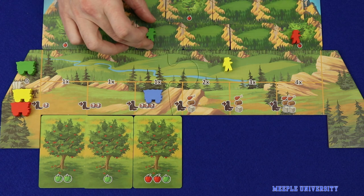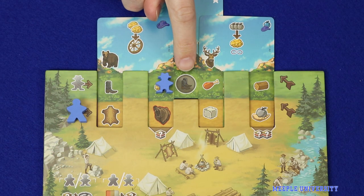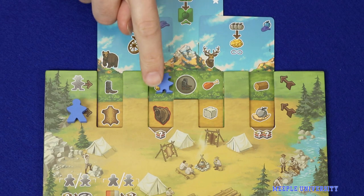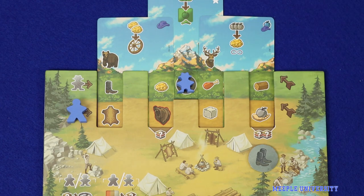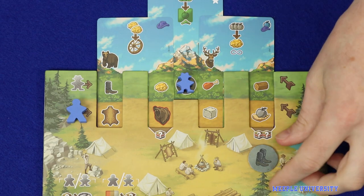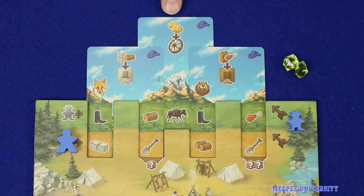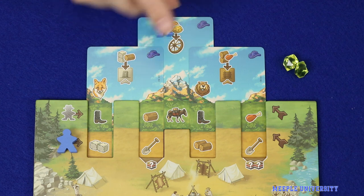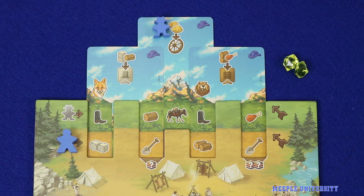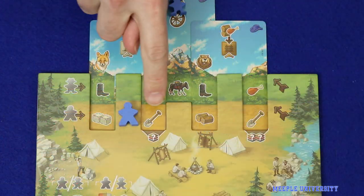Movement points in one turn may be split between your frontiersmen and your wagon. A related action is the circled boots icon: when taking this action, you gain a pair of boots token, which at any later time you may spend to gain two movement points immediately. Another related action on the summit is the wheel, which is another way to advance on the wagon track. When taking a wheel, you move your wagon one step ignoring any printed cost on the board — so for example the player would pay two gold and then advance one step.